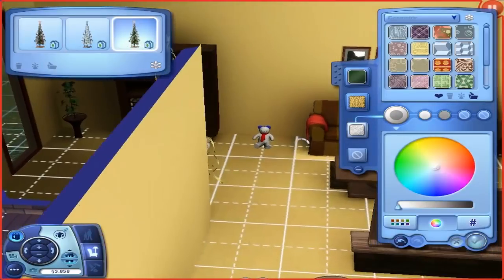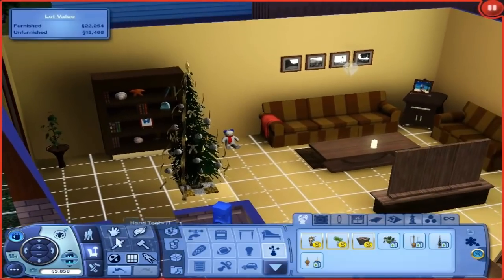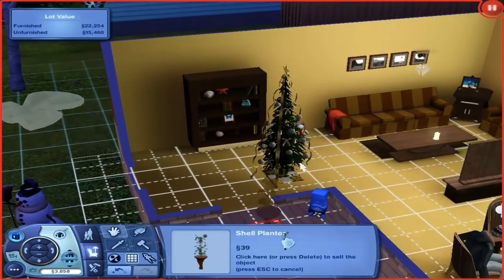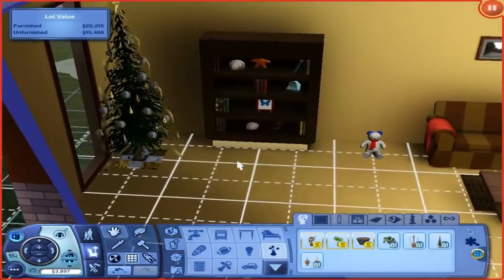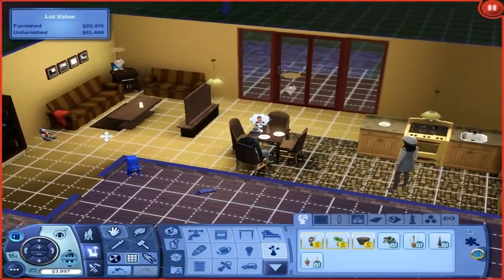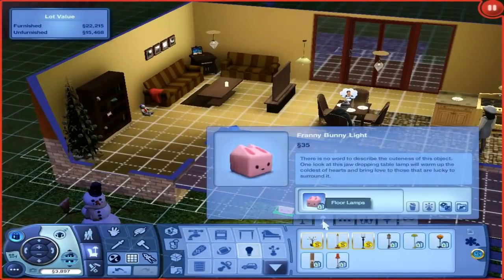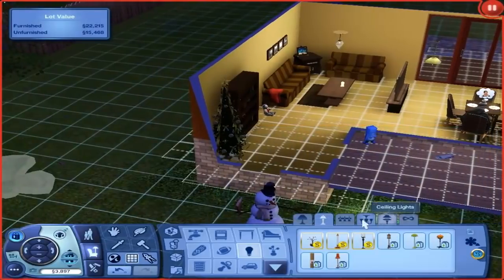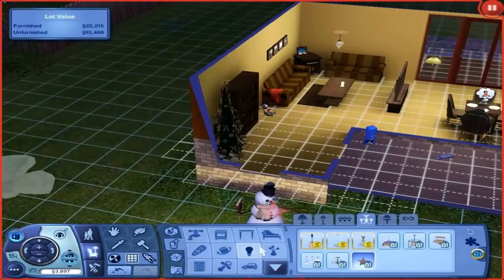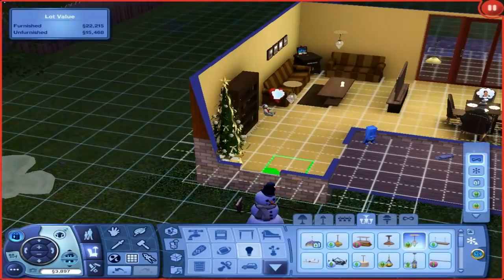I'm actually putting my Christmas tree up in a couple of days because I'm crazy. We're going to go ahead and take this Christmas tree. I will link Sims 3 Loser's video if I remember — if not, search it up. Our little Christmas tree will be right there, and I will link down below where I got my Christmas tree. I'll put a lamp right by it so it looks very lit up. Where's the lamp? Here we go — lump-a-lump. That will work.